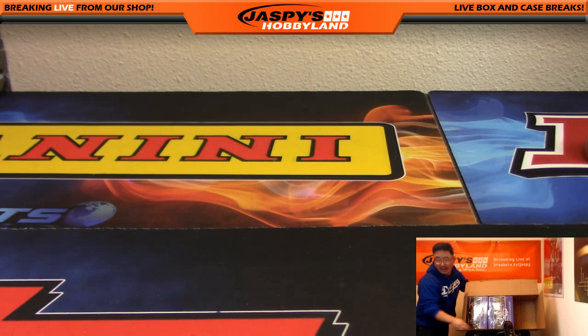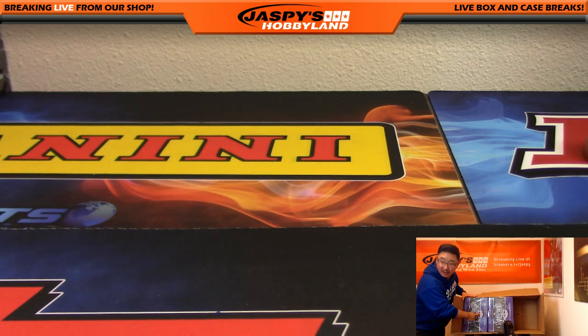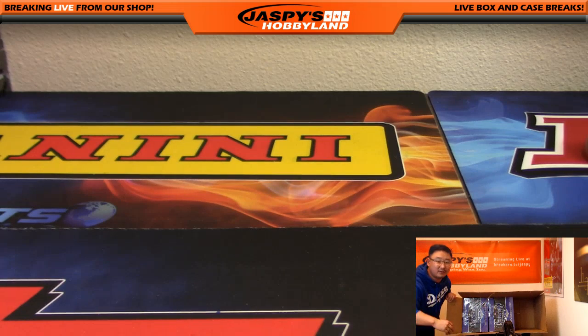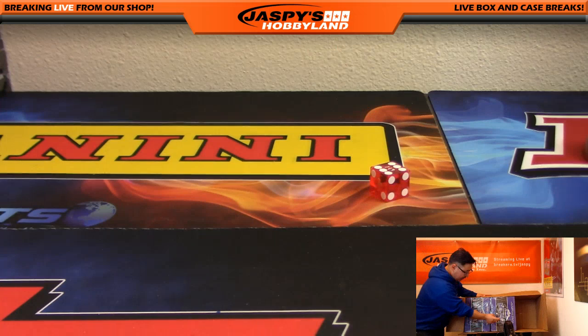All right, so we'll roll the die. One, two, three for the left side right here — that's box one — and four, five, six for box two. I'm going to use this die right here. There it is: six. So one, two, three, four, five, six right here. We're going to be doing box two.